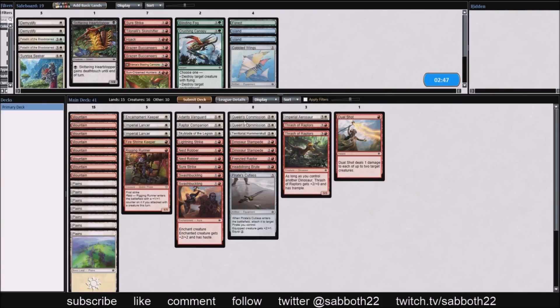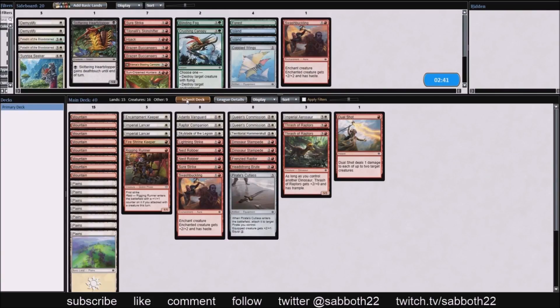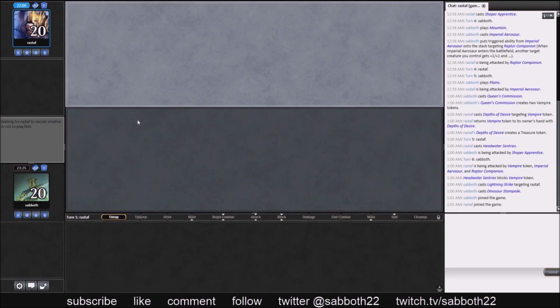We're playing against Merfolk, so Dual Shot can pick off those 2/1 flyers and pick off a few targets in that deck, clearing the way for us. Against bounce I don't necessarily want as many auras, so Swashbuckling is an early sideboard cut — we still have one in there.